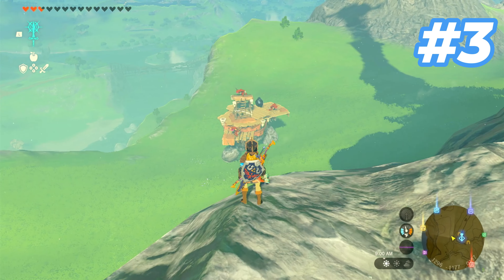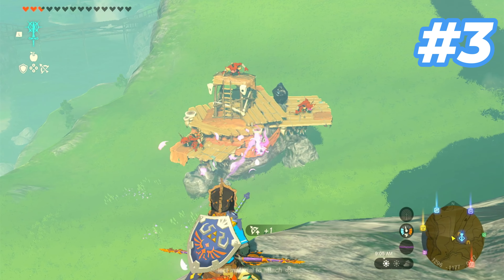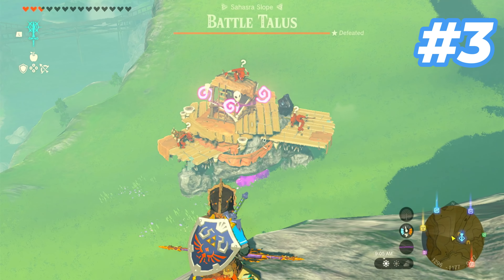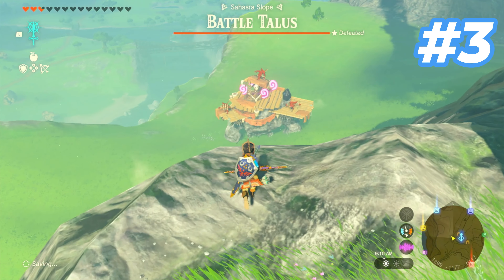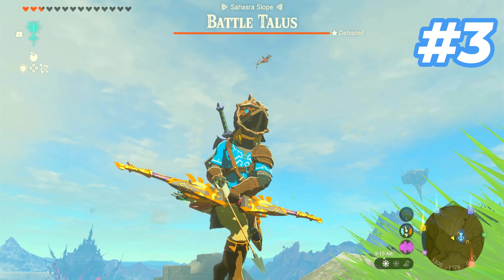So in Tears of the Kingdom, they added a new thing called a Muddle Bud. Basically, all it does is make other enemies attack each other. So when you shoot it at a Battle Talos, it launches the Bokoblins off. And I think that's pretty funny — look how high he just went.